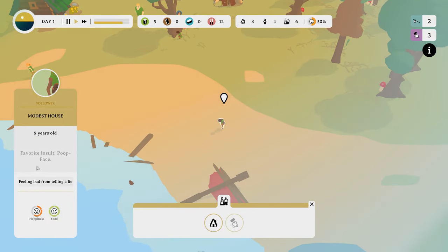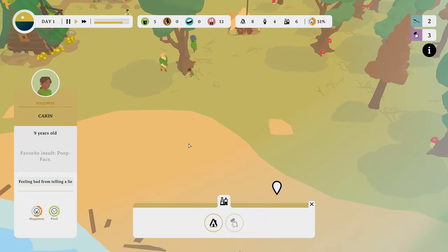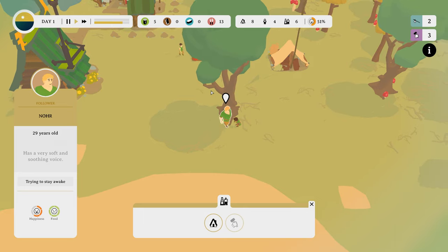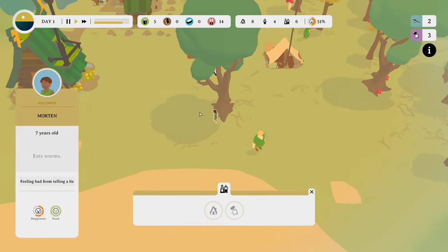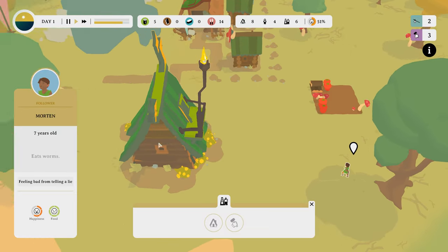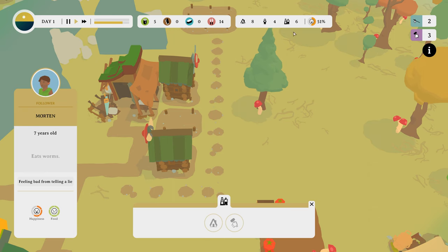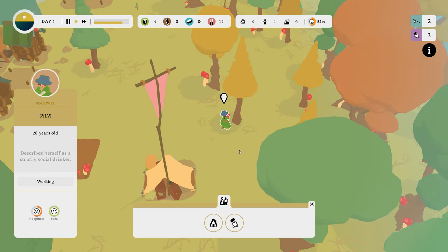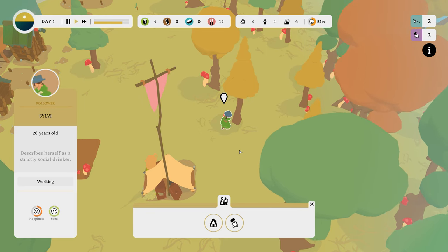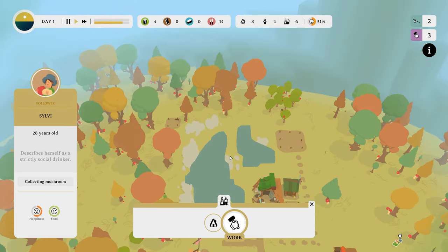What do they do? Oh, I guess they're nine. Favorite insult? Poop face. It's a classic. It's a very soft and soothing voice. Morton eats worms. They're kinda happy. Alright, one more. Sylvia describes herself as a strictly social drinker. Cool.